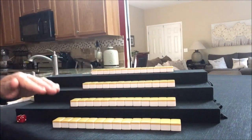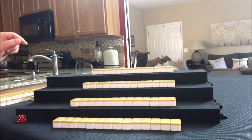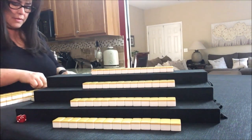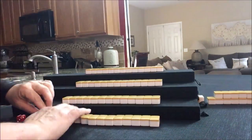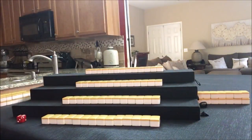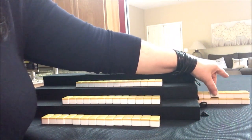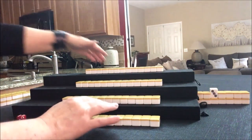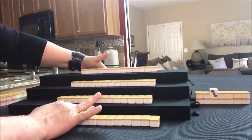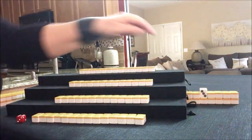Everybody has their tiles. Let's see what we can do for East. I've almost forgot the kan wall. Okay, let's flip Dora. Four dot is Dora. We need to move these over more just in case we have kan Dora.